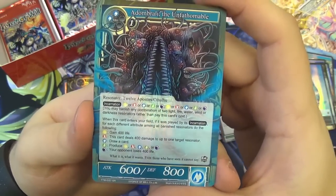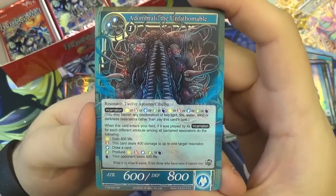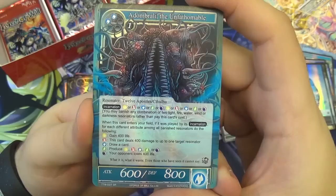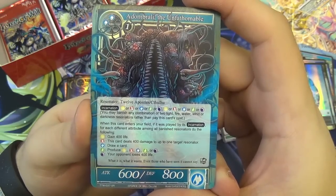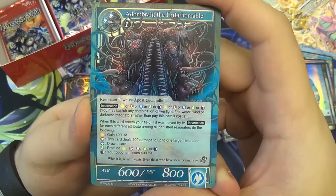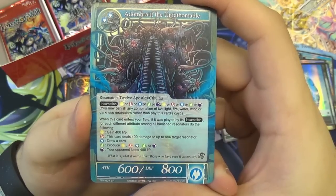We actually have a Cthulhu — Dbrimbelli the Unfathomable. Three will to play, counts as Twelve Apostles or Cthulhu, 600/800. He has Incarnation: you may banish any combination of two Light, Fire, Water, Wind, or Darkness resonators rather than pay this card's cost. When this card enters your field, if played by its Incarnation, for each different attribute among all banished resonators, do the following — normally you're getting two of these abilities. You can gain 400 life, this card deals 400 damage to a target resonator...